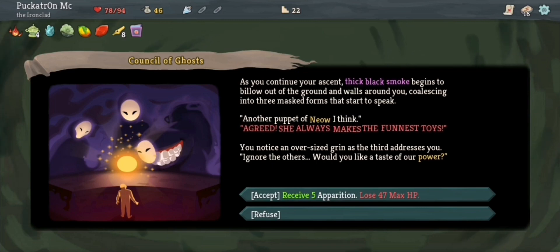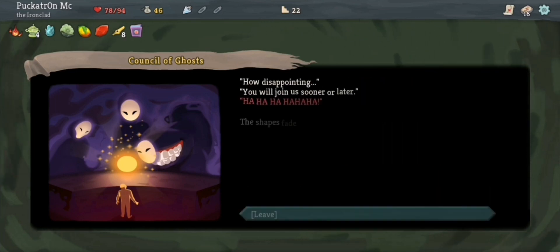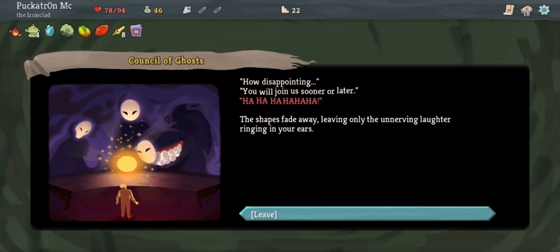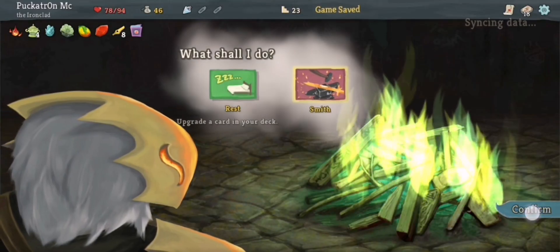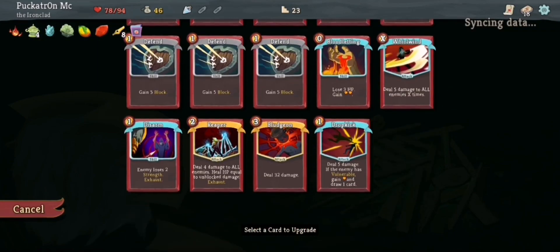As you continue your ascent, thick black smoke begins to billow out of the ground and walls, coalescing into three masked forms that start to speak. 'Another puppet of Niao, I think.' 'Agreed, she always makes the funniest toys.' You notice an oversized grin as the third addresses you: 'Would you like a taste of power?' Receive five Apparition and lose 47 max HP. No, I don't want that. How disappointing. The shapes fade away, leaving only the unnerving laughter ringing in your ears. I'm going to get an upgrade here — let's upgrade Bludgeon, so when I do the double damage, it'll be 84, and if they're Vulnerable, it'll be even more.